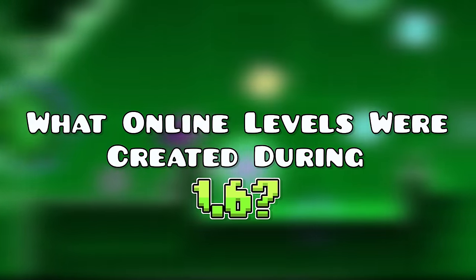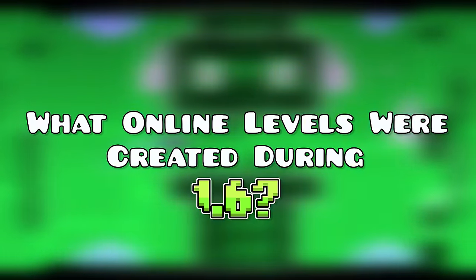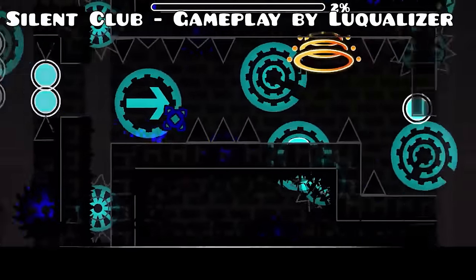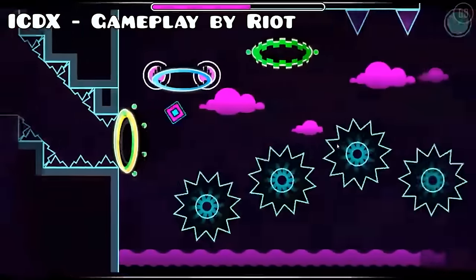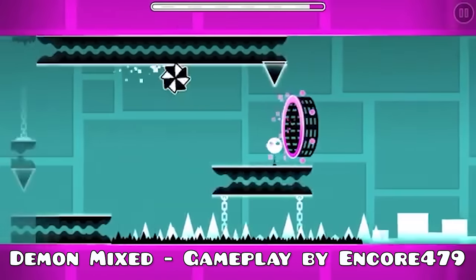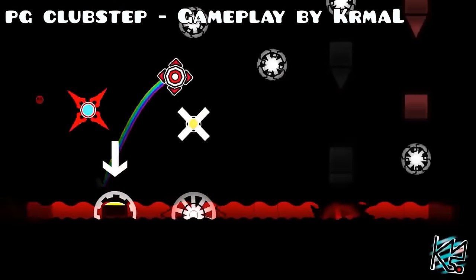As an ending segment for this update-esque video, we're going to discuss the most iconic levels — in my opinion — that were either modified for or created in 1.6: Ice Carbon Diablo X, Demon Mixed, Club Step V2, Silent Club, and PG Club Step. All of these levels inspired creators for 1.7, 1.8, 1.9, 2.0, 2.1, 2.2, and onwards. These levels are a decade old, and to be able to inspire the next generation of creators and the next benchmark is truly something that helps the case of 1.6 being the solidification update for Geometry Dash.